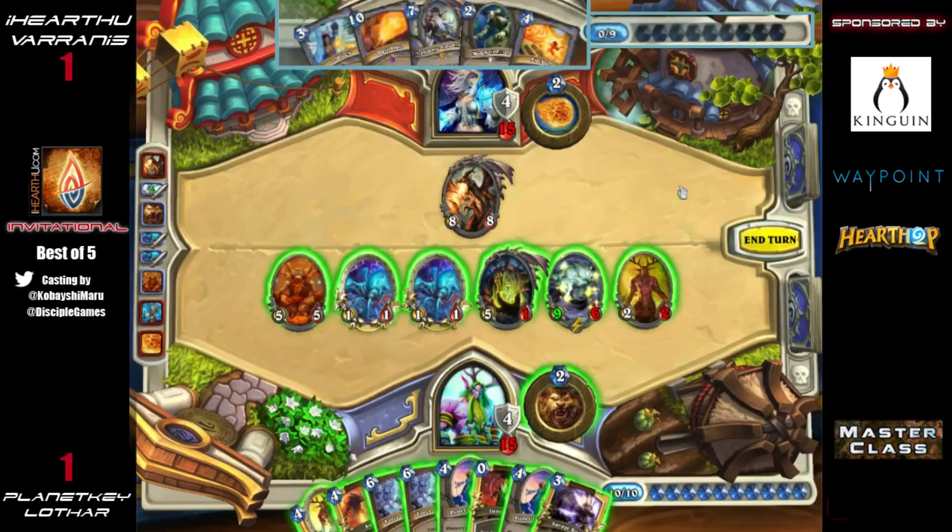He just drew Savage Roar, so there's pretty much no way that Ice Block isn't getting popped this turn. He has a 9-attack Shade of Naxxramas — he wants to pop the Ice Block and kill this Alexstrasza so she can't swing into his face for eight. It seems very doable.